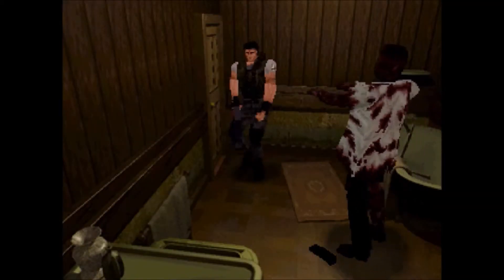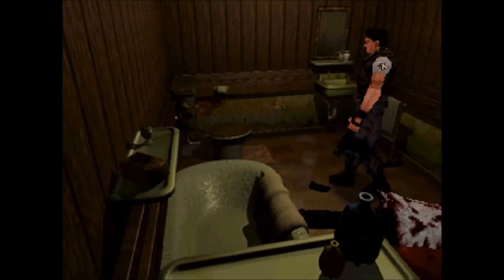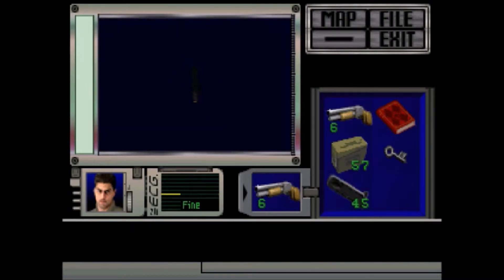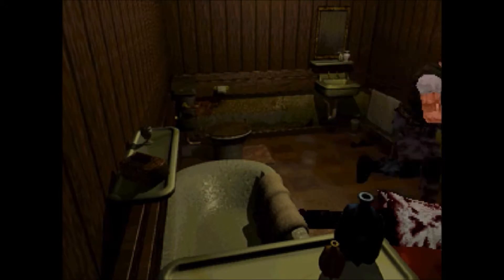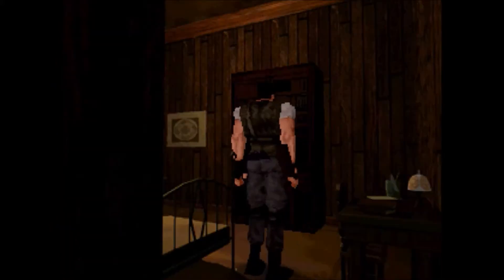We're going to start by opening door number one and — oh, hello there. Really nothing in here except for this clip, so we're just going to grab that. We're basically trading one shotgun shell for a round of handgun clips, which actually is kind of worth it, because one shotgun shell might equal seven to ten handgun clips depending on what you're fighting.